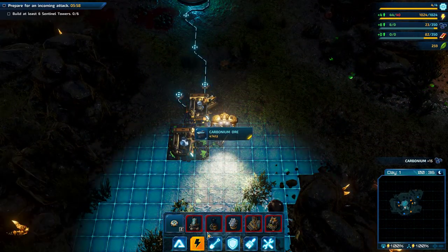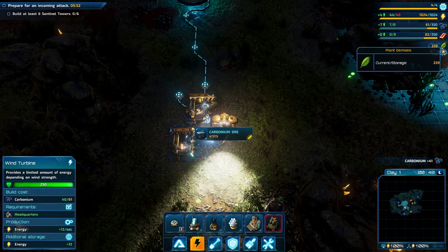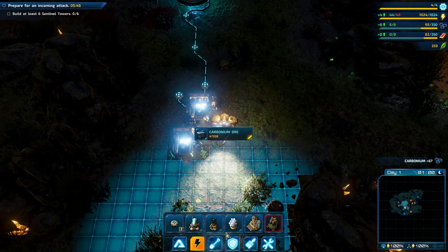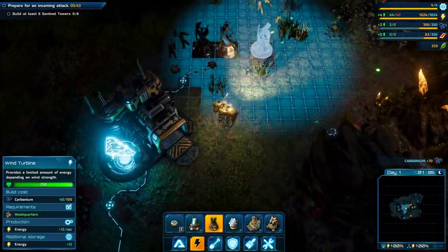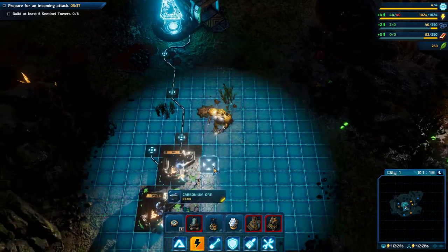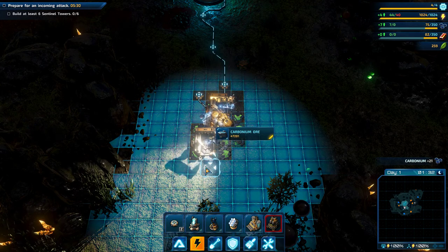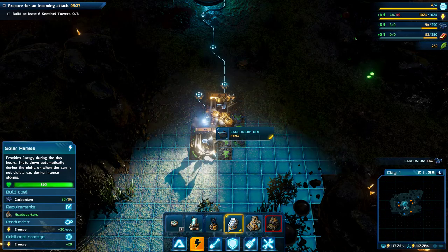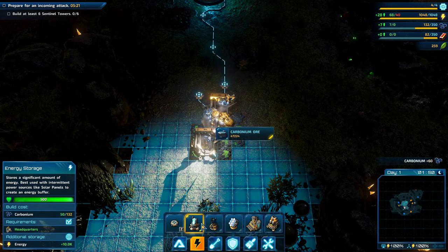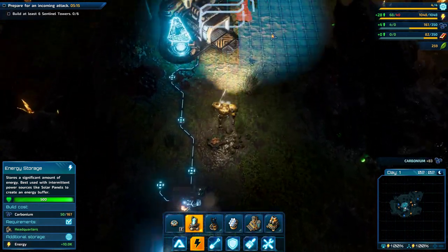We've got the carbonium factory working, we've got a little bit of power. These are our stats up here: power, carbonium, orange stuff, organic stuff, more stuff, defense stuff — it'll all become obvious in a bit, if you've never seen this game before. We need more carbonium — it's so short on carbonium, it's unbelievable. Once we've got that in, we'll get a couple of storage batteries in. They cost like 50 each — we want a couple of those in. Let's get some storage in.